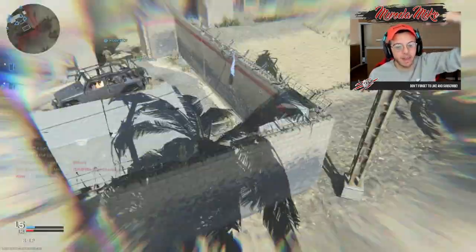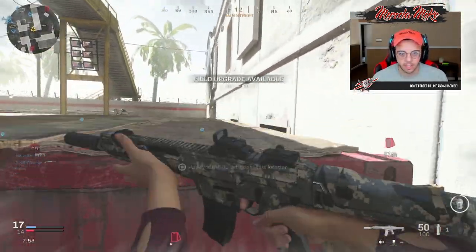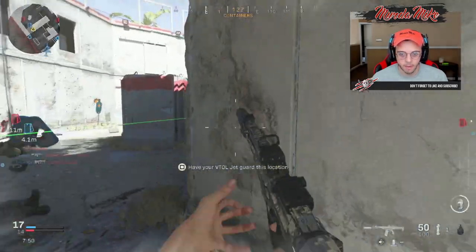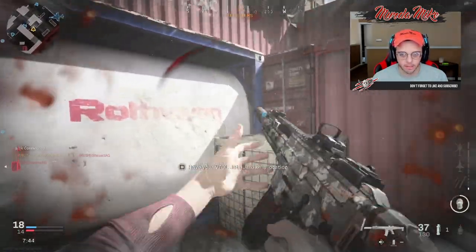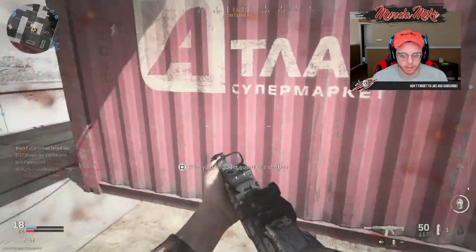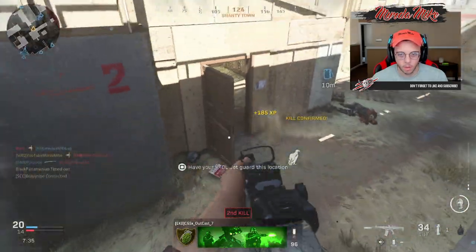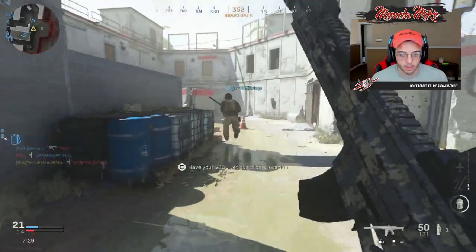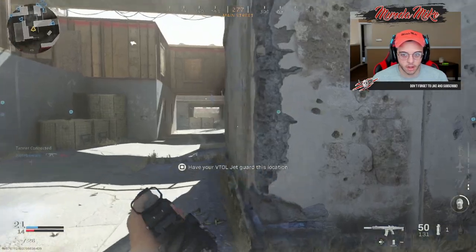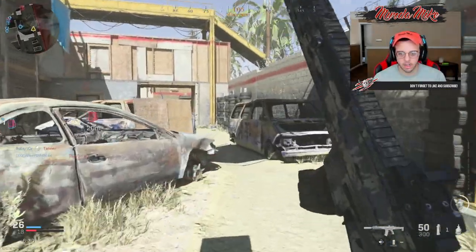There is an arrow that points at my head whenever somebody calls in a predator missile — every time. Alright, VTOL jet up in the sky. They must be camping somewhere. I don't know where he went — right there, wow, surprise! I'm getting hit from somewhere. Got you, teammate. Where they at — camper — and then I gotta deal with a shotgun on my right side. The only two ways I die in this game are from a shotgun or a camper, that's it.